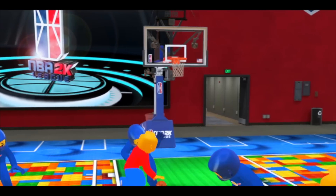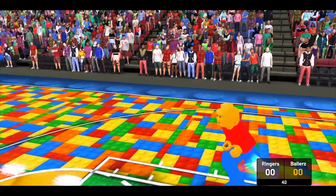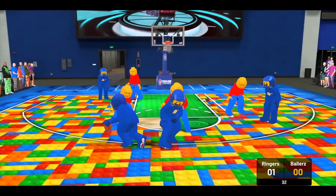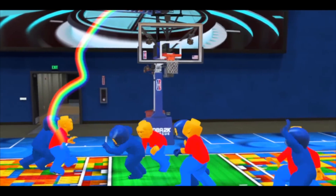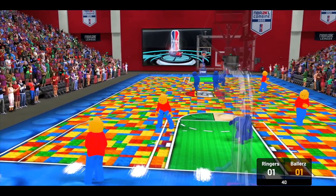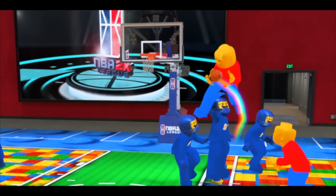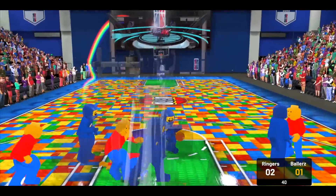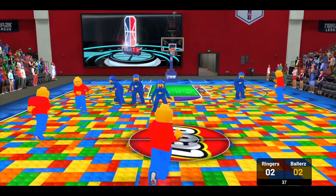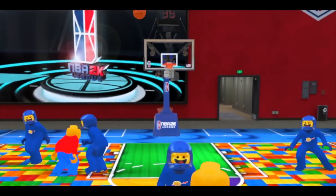Going back down to the basket — layup! Way to start the game with the easy little play. Blue team going all the way to the basket and he's shooting it backwards, just jumped up and threw it backwards. Now we're starting to see some crazy shots — they're all throwing it backwards now. 2-2 right now, he could just stop and pop.